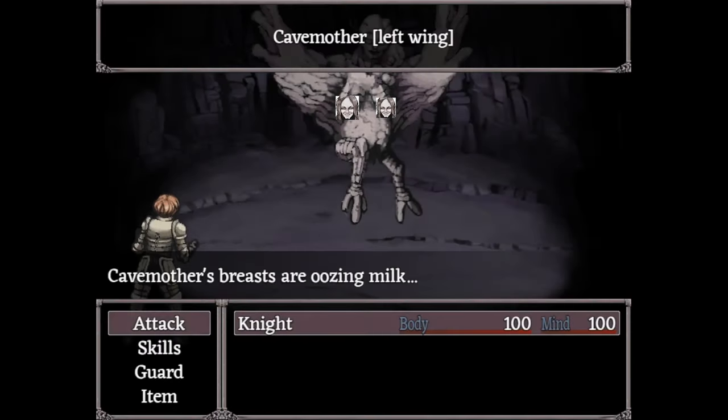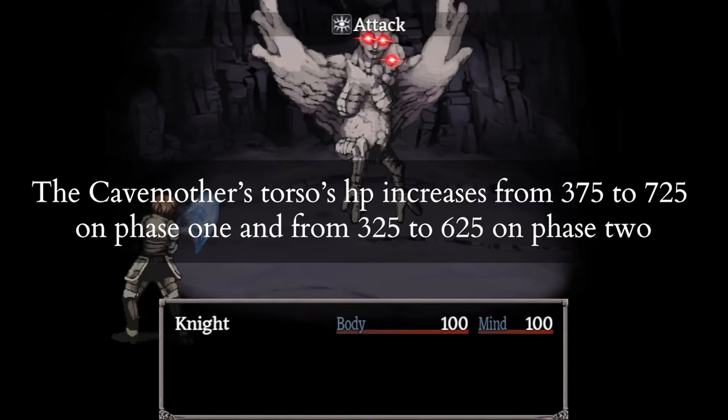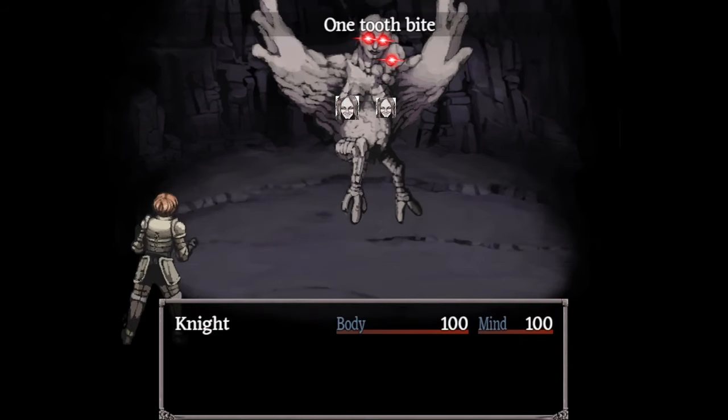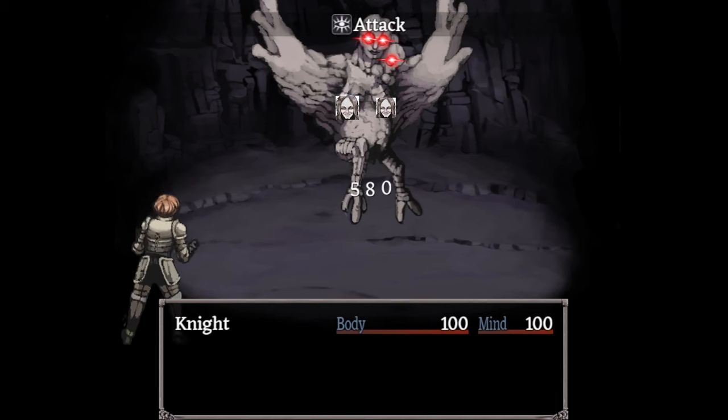Cave Mother's Torso jumps from 375 to 725 HP on the first phase, and from 325 to 625 on the second phase. If you try to defeat her torso in one round, you'll need to bring twice as much damage.